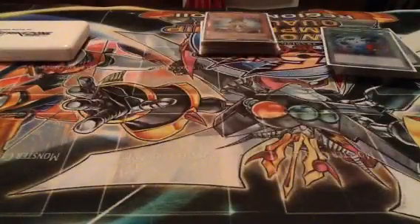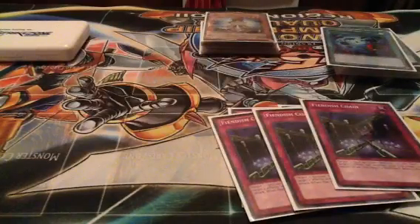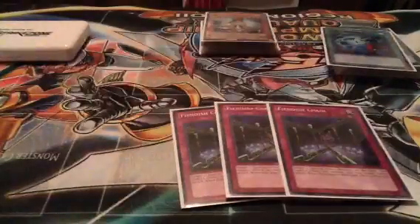Minimal trap lineup — budget. 2 Torrential, 3 Chains, full Bracelets, and Solemn Judgment.